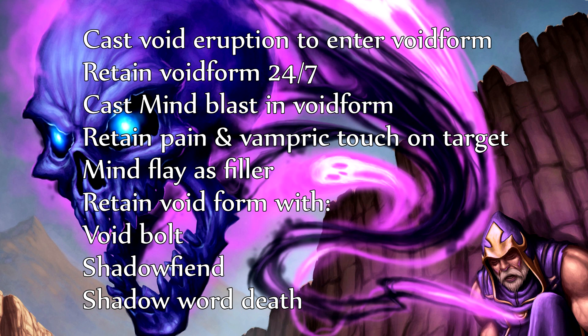Your main priority is to get into Void Form as soon as possible via Void Eruption before you cast any other spells, because when you're in Void Form you want to maximize the damage of every other spell. Cast Mind Blast as the highest priority while in Void Form as it does the most damage, then cast Shadow Word: Pain and Vampiric Touch and maintain them on your target — try to only apply them in Void Form to increase the DoT damage. Use Mind Flay as a filler, and use certain spells in your rotation to retain the Void Form buff.